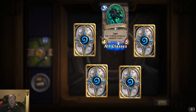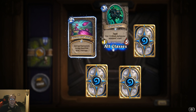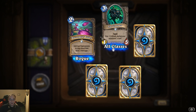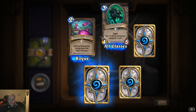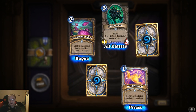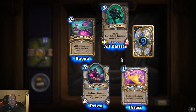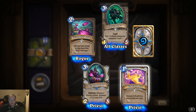Tower Creeper: taunt, has plus two attack during your opponent's turn. Razor Petal Volley: add two razor petals to your hand that deal one damage. Binding Heal: restore five health to a minion and your hero — that's actually really good especially for one cost. Mirage Caller, battle cry: choose a friendly minion, summon a one-one copy of it.